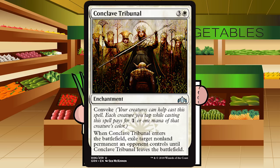Conclave Tribunal is three and a white for an enchantment at uncommon. When it enters the battlefield, exile target nonland permanent your opponent controls until it leaves — the Oblivion Ring effect. It has convoke, which is the Selesnya green-white mechanic. Convoke says your creatures can help cast this spell: each creature you tap while casting pays for one generic mana or one mana of that creature's color. Basically all your creatures become mana dorks for a convoke spell.